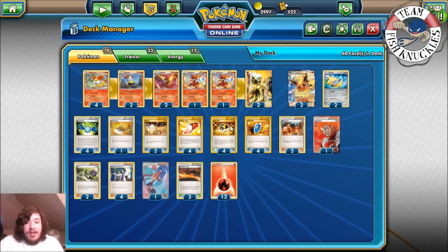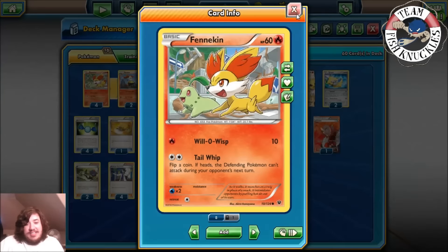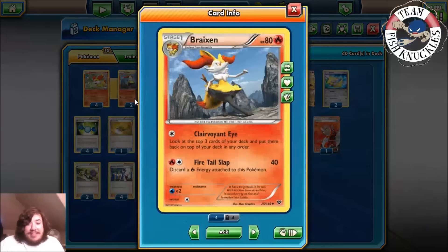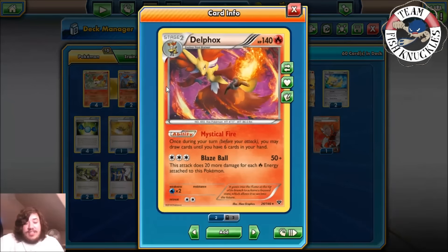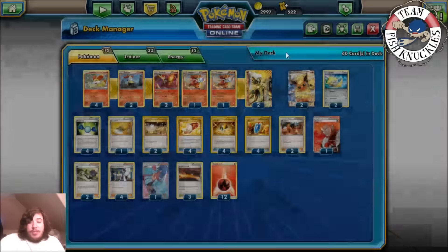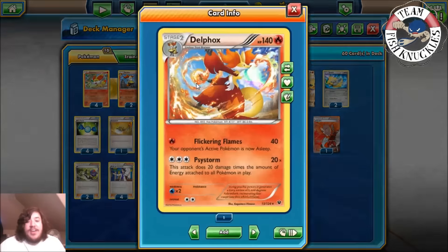We play a 4-2-2 Delphox Break line. I'd play this Fennekin because it has 60 HP. We play this Braixen because it has Clairvoyant Eye — look at the top three cards of your deck and put them back on top in any order. Just in case you have a bad hand, Braixen can help you out. We also play a 2-2 Delphox line. This Delphox has the ability Mystical Fire — once during the turn before you attack, you may draw cards until you have six cards in your hand.